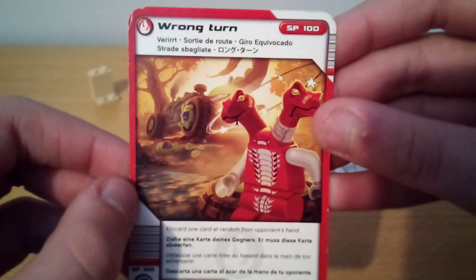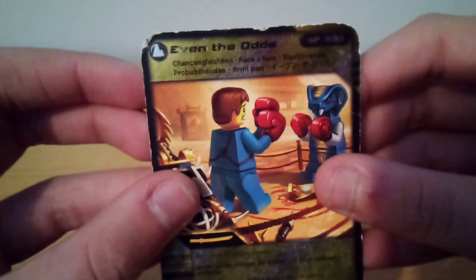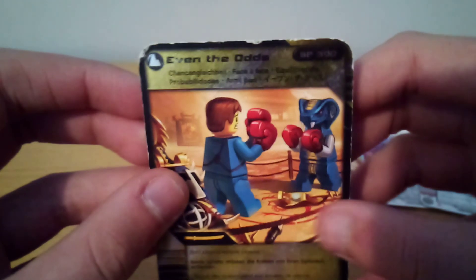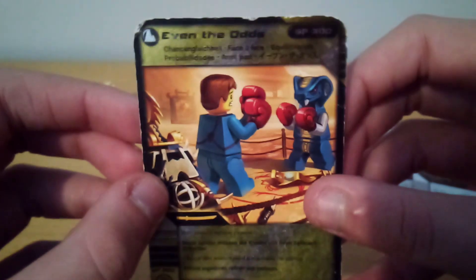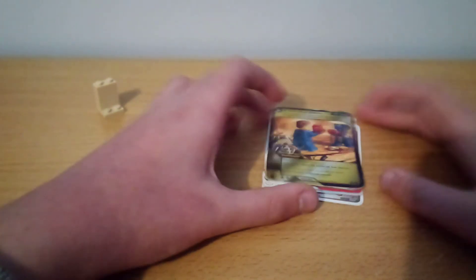And then we have Wrong Turn. Last but certainly not least, we have Even the Odds — it just shows him fighting Jay. And that's basically the whole set.